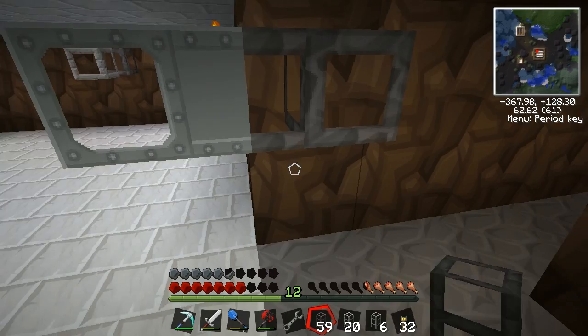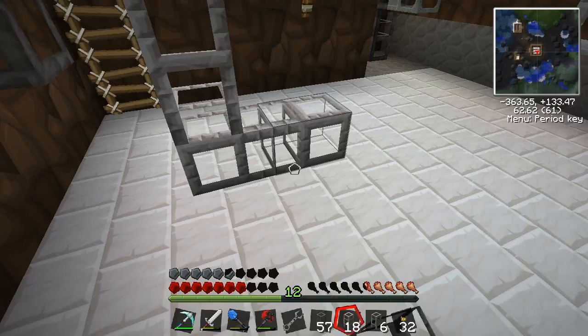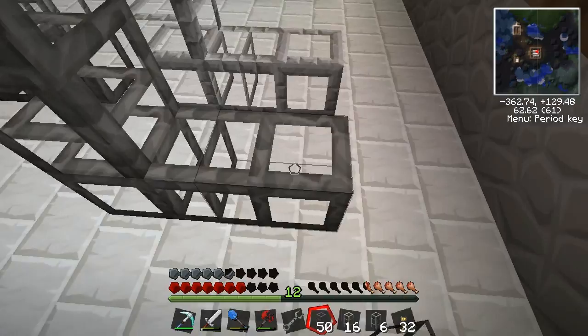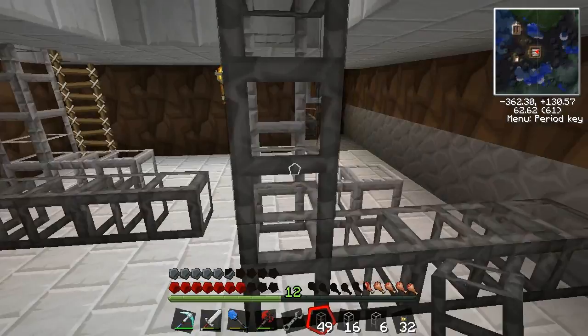I'm going to dig along the side here because I need access to this. This is all going to be cobblestone down here, so I should be able to get in and pipe all the way. Let's get the stone pipes running down. I've got stone and cobblestone pipes — we don't want the cobblestone ones to connect with the stone ones, so it can get a little bit tricky.